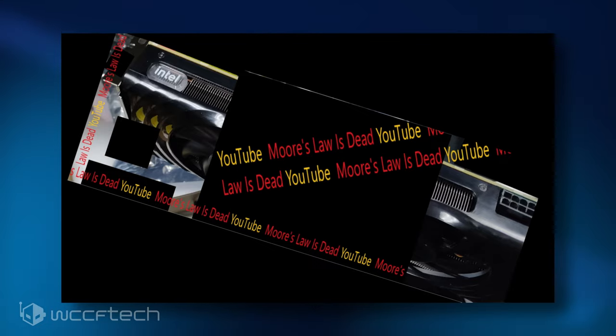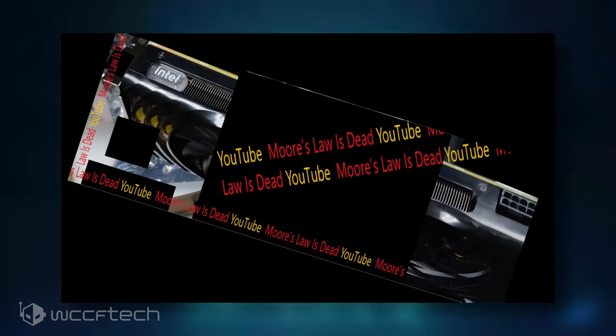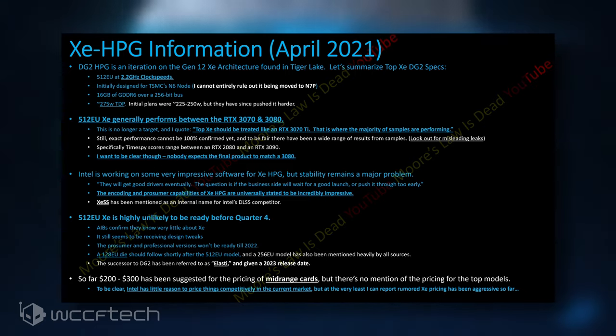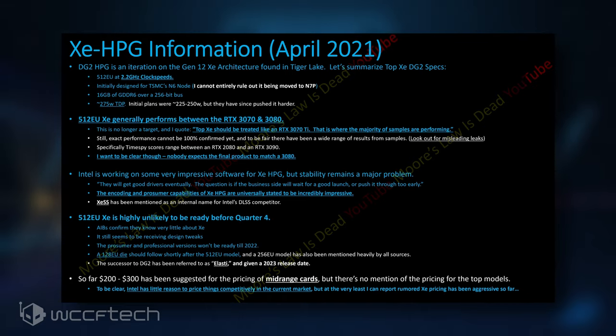Each DG2 GPU SKU will come in various configurations ranging from the full-fat chip to several cut-down variants, similar to NVIDIA's GA102-400 and GA102-200 naming schemes or AMD's Navi21 XTX, XT, or XL naming conventions. The top DG2 512EU variant utilizes the full die with 4096 cores, a 256-bit bus interface, and up to 16GB of G6 memory, with 8GB of G6 also listed. Based on demand and yields, Intel could provide more variants of the flagship chip.